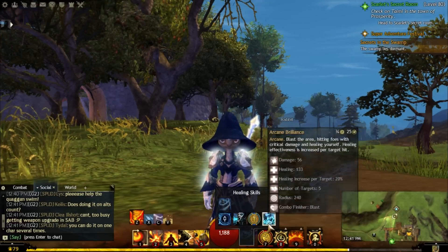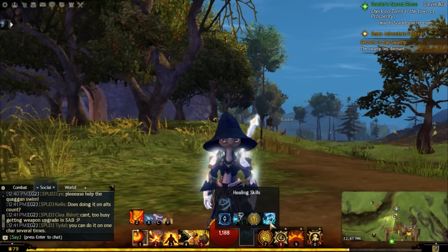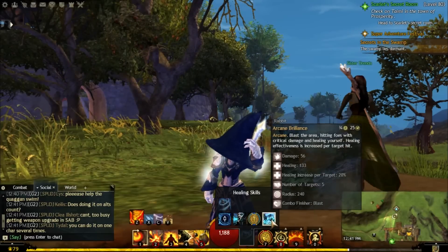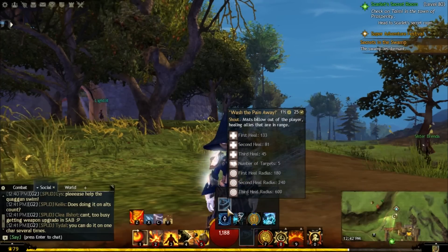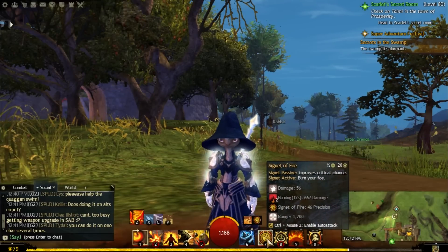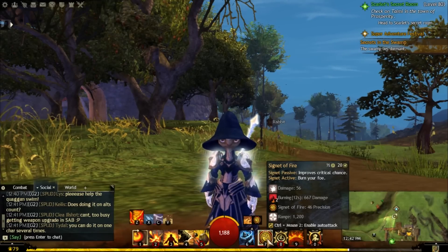For your heal, you can either go Wash the Pain Away, which is a really powerful group heal. However, having Arcane Brilliance isn't bad either because it gives you another Blast Finisher, so you can get huge heals or give Might. I just like Wash the Pain Away because it works really well in a group. Signet of Fire is a must — it increases your Precision, which gives you higher Critical Chance.